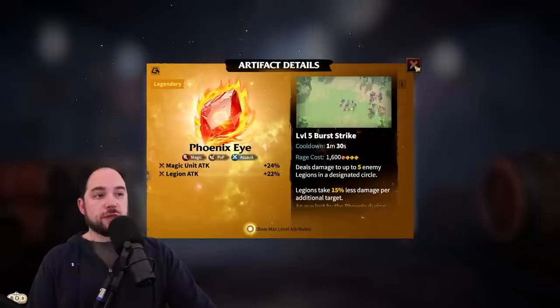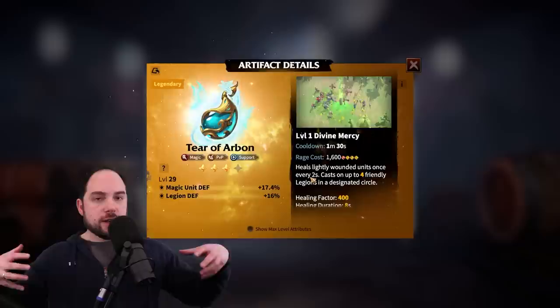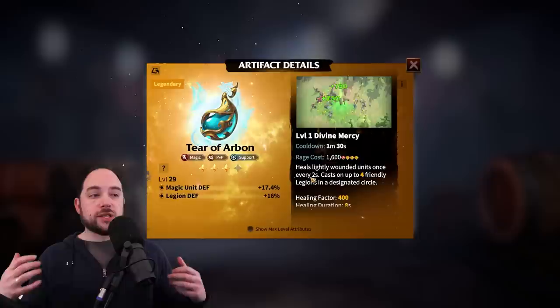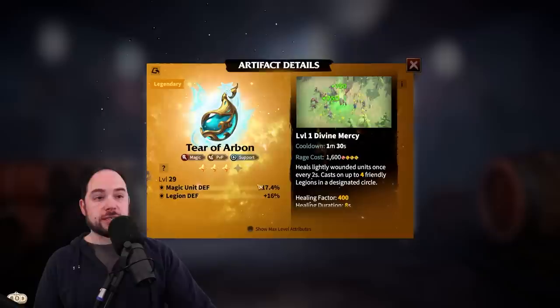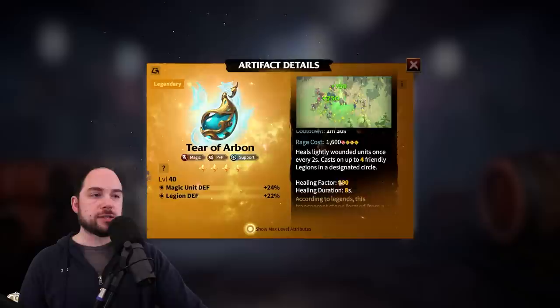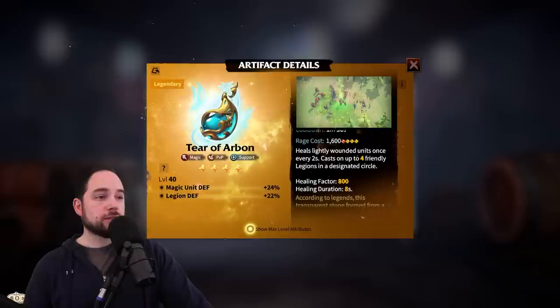A notable runner-up is the Tear of Arban, which I happen to have. The effect is really cool — you drop a ground effect that heals lightly wounded units, triggering once every two seconds for eight seconds and healing four legions in the designated area at a time. It gives defense, which is not ideal — attack is better for something like Lilia — but maxed out it's 24% and 22%, with a healing factor of 800. It starts at 400 at base. I love the heal effect and can recommend it very highly.